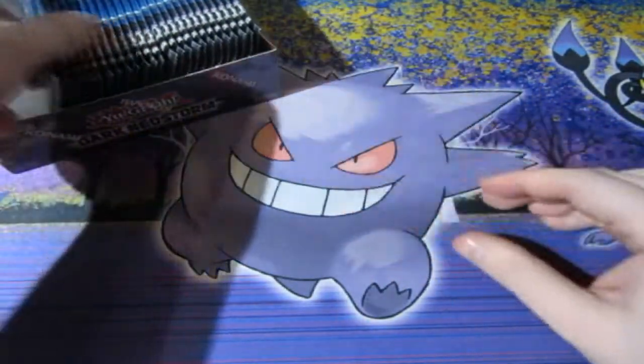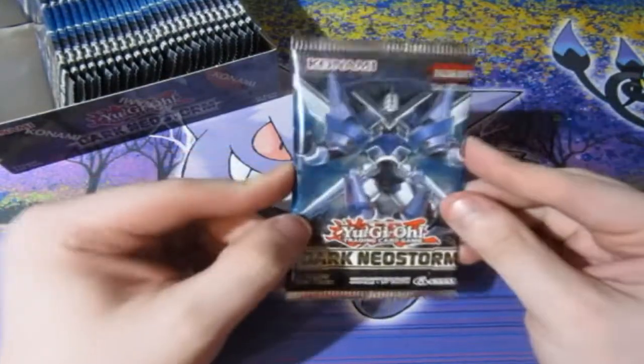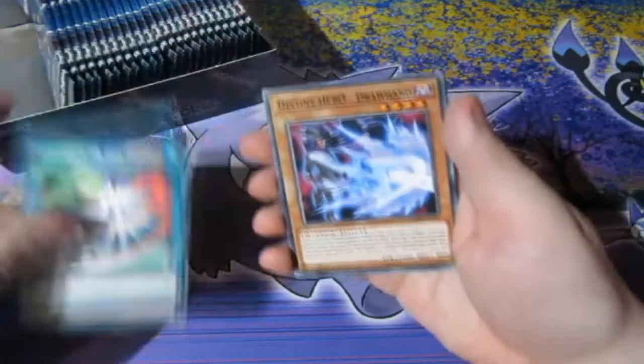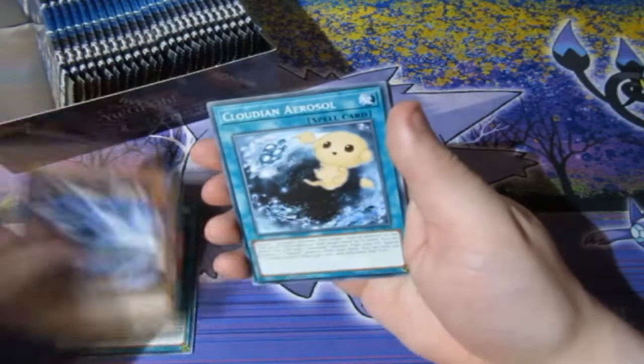We'll put the booster box to the side. Now for Neo Storm — you might be thinking, what am I hoping to get? I really do need Mystic Mine. I know it's a super rare. I'd love to get all the supers, secrets and ultras. For the super rares, I want Mystic Mine — at least two of them. We've got some Destiny Hero Doorhound, nice — Destiny Hero cards in here, so that's good to know.